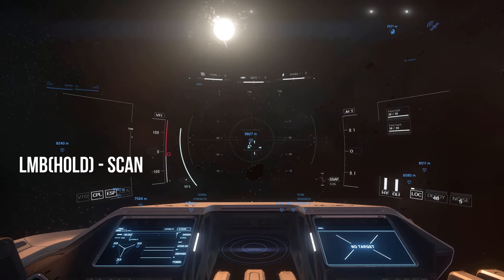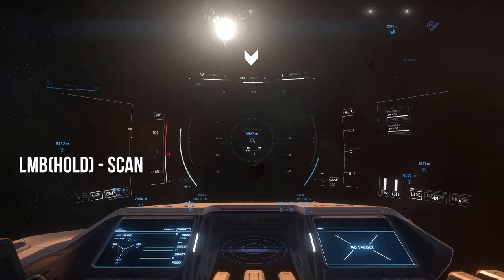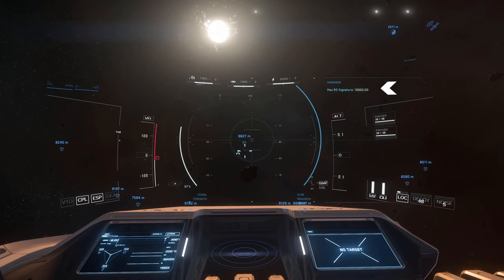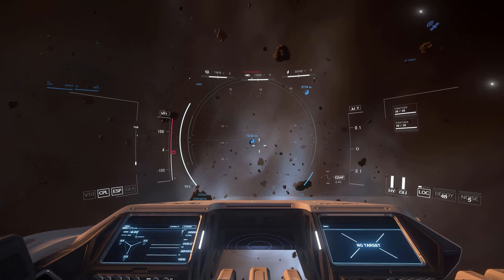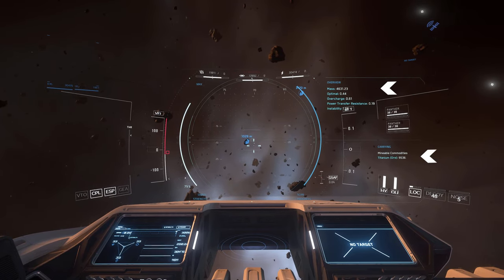To scan an object, hold the left mouse button. The amount of information you can retrieve depends on how close you are to the object. Notice I am able to scan a mineable asteroid and retrieve more information as opposed to the previous attempt.